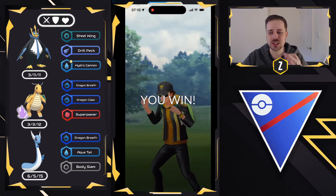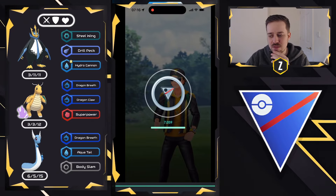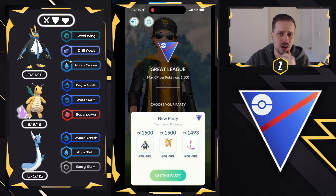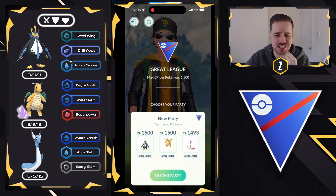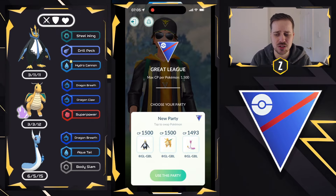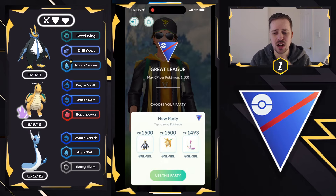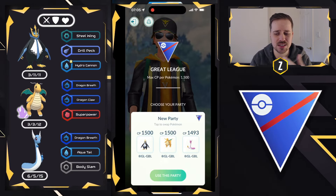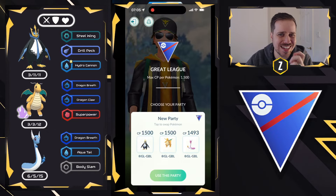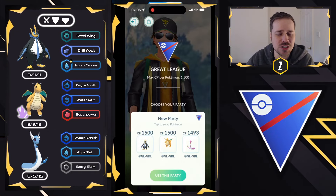This team was a lot of fun to use, very powerful in this meta, especially with all of these unique Water type Pokemon that we are seeing, as well as Lanturn being pretty common. This team can do well against Lanturn because of the Dragon typing resistances and Dragon Breath damage. Empoleon and Shadow Dragonite make for a fantastic core. I hope you guys enjoyed today's video, and like always, thank you for watching — I'll see you in the next one.